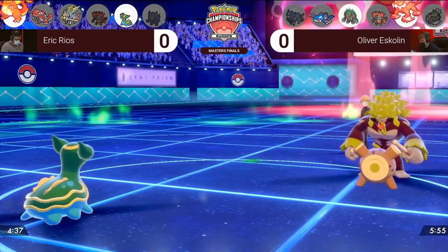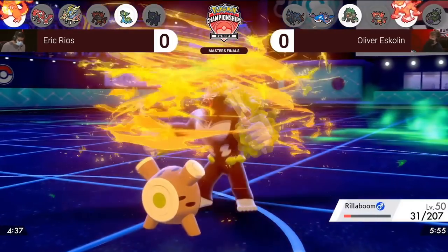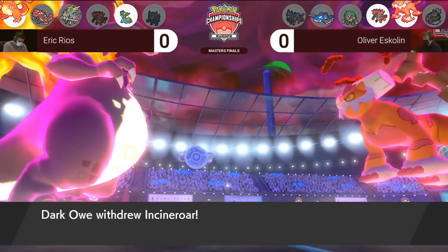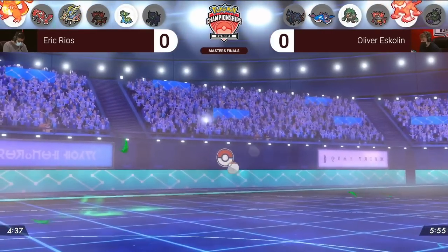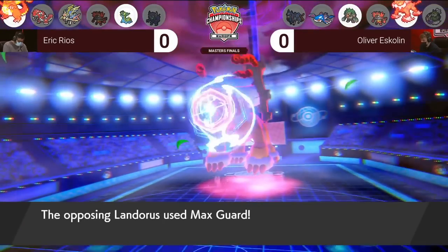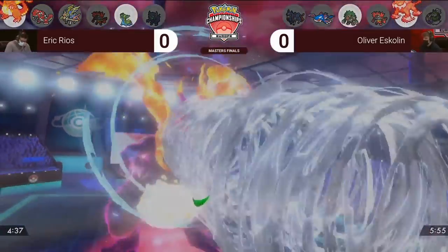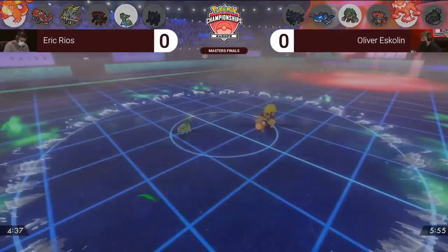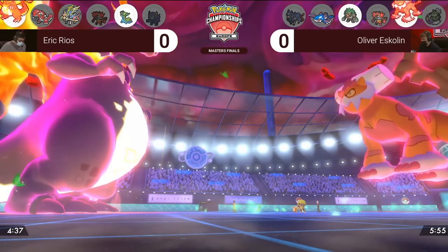Oliver decides to swap Incineroar out to Rillaboom in order to pressure Gastrodon, as Oliver believes that Charizard will Max Guard, or if Charizard does attack, it will be into the Landers Max Guard slot as Landers is seen as a threat. Eric understands that Oliver has his option and decides to Airstream the Rillaboom slot, as if you catch Landers Max Guarding, you are able to get an Airstream boost from attacking the other slot, doing heavy damage to whatever the target is. You can threaten Landers the next turn, and if Landers does knock out Charizard, you can at least eliminate Landers with Ice Beam if Incineroar doesn't click Fake Out.